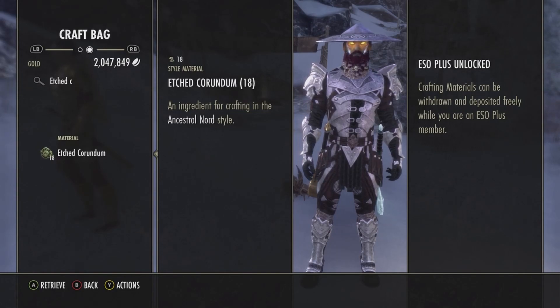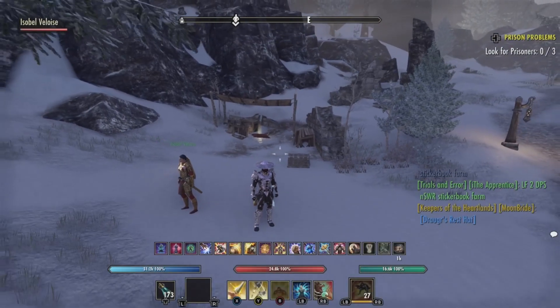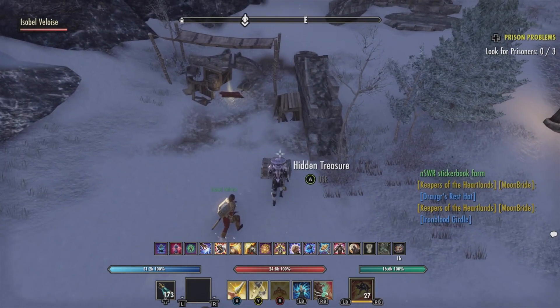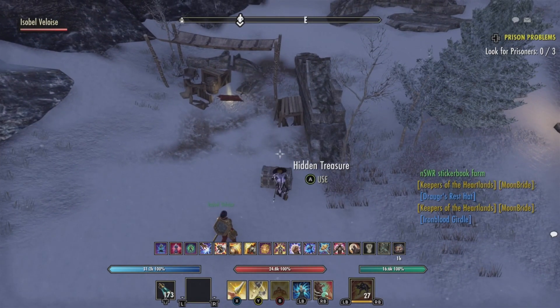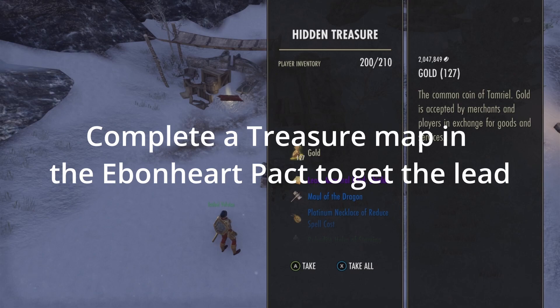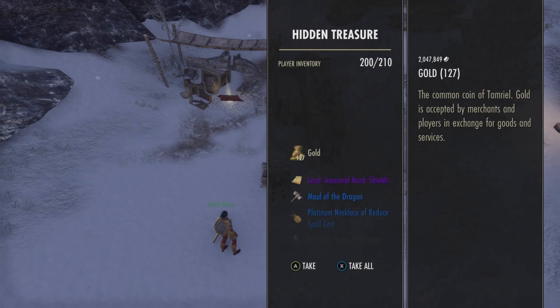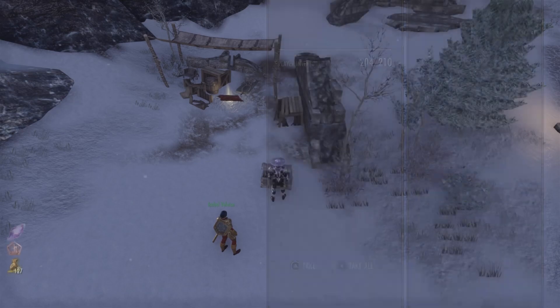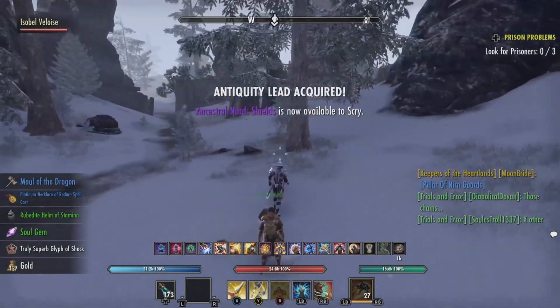You get this style material from completing antiquities. The way to get the lead is by opening a treasure chest — this is from East March Treasure Map Number Five. I got lucky on this one and was able to get the lead for the Ancestral Nord Shields, as well as a bunch of other stuff.